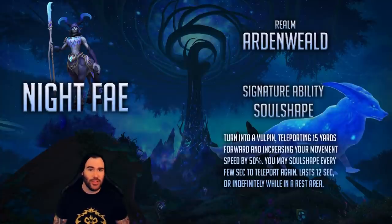I'm not going to make too many jokes about the Night Fae — in all seriousness they're pretty cool, especially if you're into this aesthetic or just able to look past it. They have a forest full of centaurs, giant fairies, and radioactive trees. It's a very unique forest aesthetic even for World of Warcraft. The Night Fae signature ability is Soul Shape, which teleports you 15 yards forward and increases your movement speed by 50% for 12 seconds. You can continue to cast Soul Shape every few seconds during that window, and it lasts indefinitely in a rested area — so expect every major city to be full of ghost foxes on RP servers.